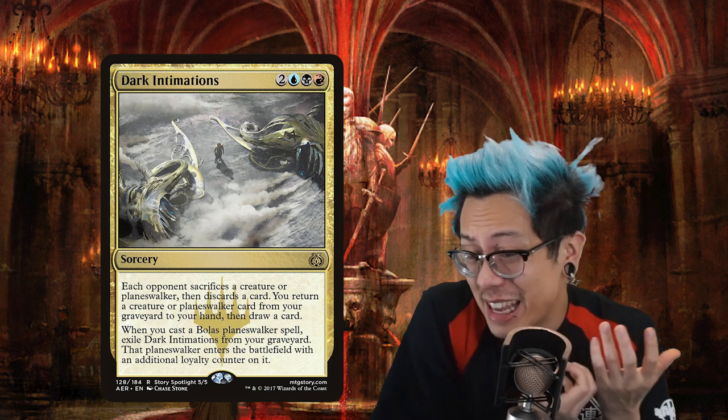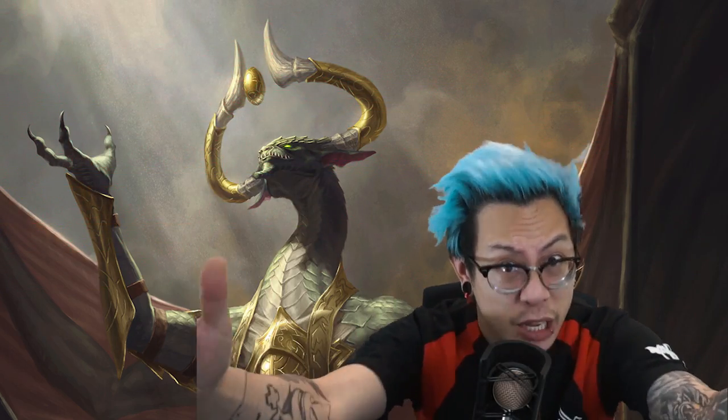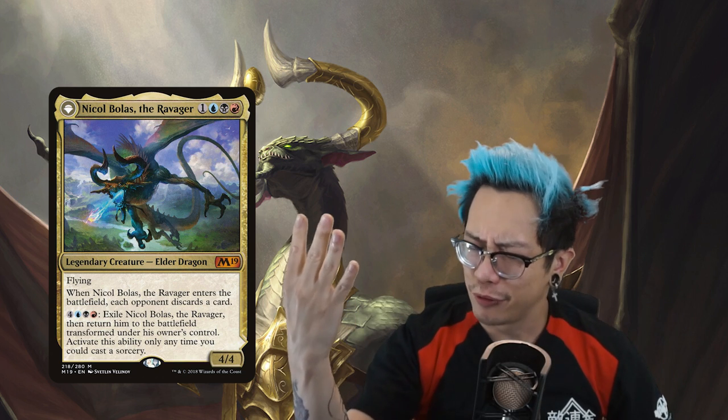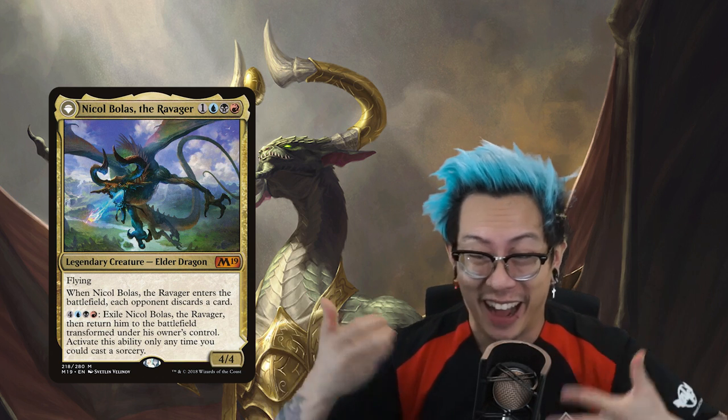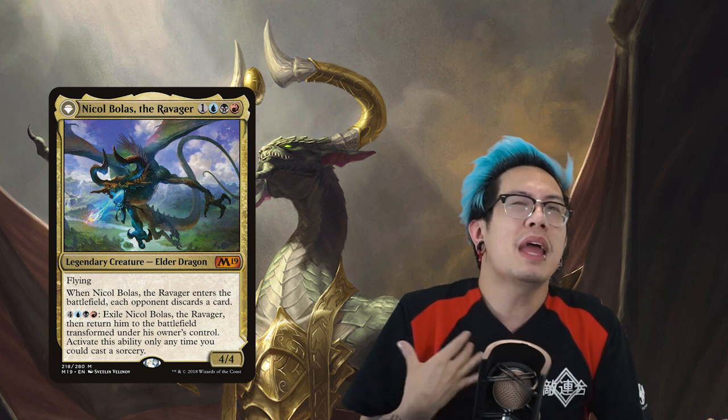Why not get one more counter? This is such a sweet effect because it makes each opponent do it. Everyone is going to sac, everyone's going to have to discard, and then you get to draw a card and bring a creature back. It's a solid removal spell — so Grixis, and it oozes with flavor. It's a mini-Cruel Ultimatum. Coming in at number four — I'm pretty sure none of you would have expected this — it's Nicol Bolas, the Ravager.